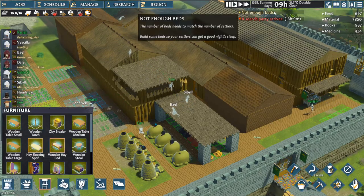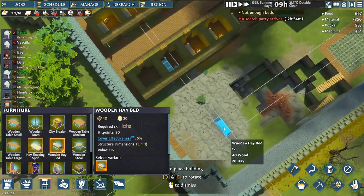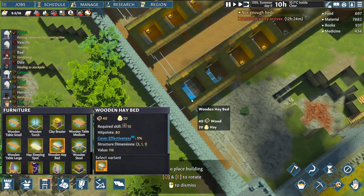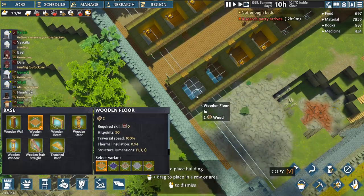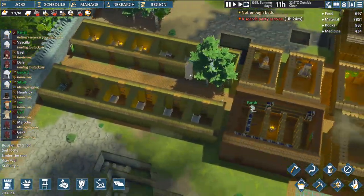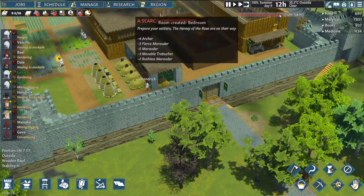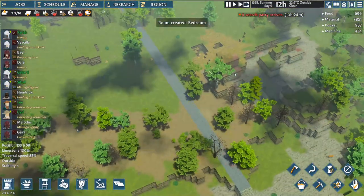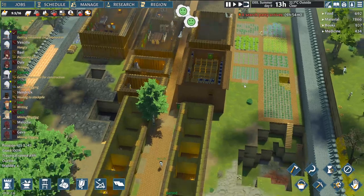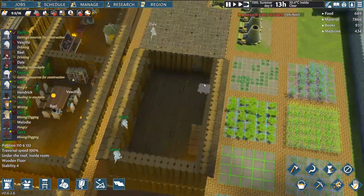Hey everybody, welcome back to Going Medieval. We got some beds, got a new bed building — we might as well do both rooms while we're here. Can't think of a good reason not to. We got another one because we got a new villager — Jiva joins the fray. She's getting healed up right now, but she's also being hunted by some dudes with trebuchets, so we're gonna find out how that goes together.